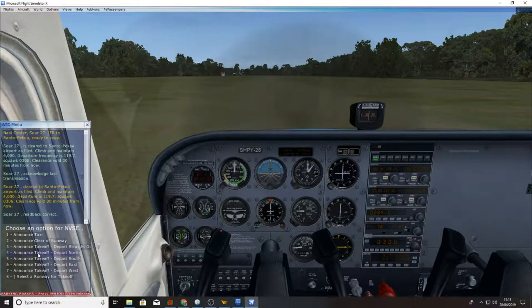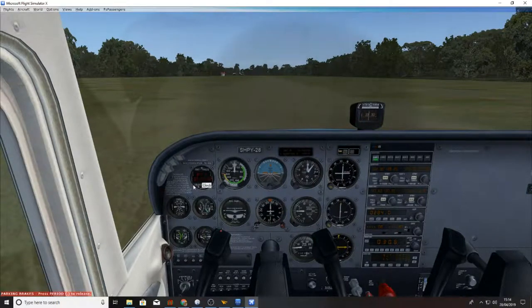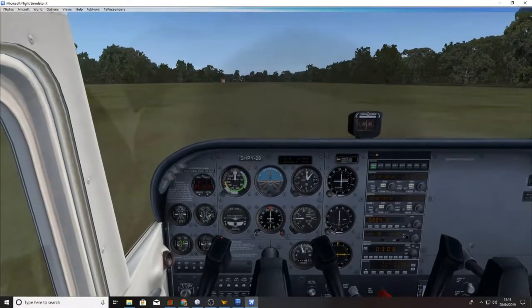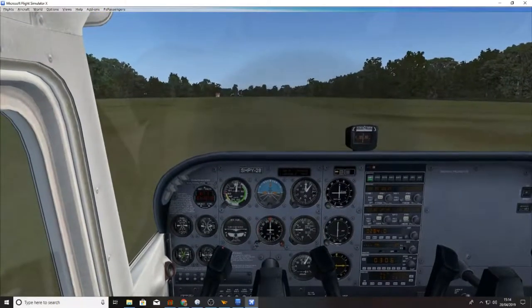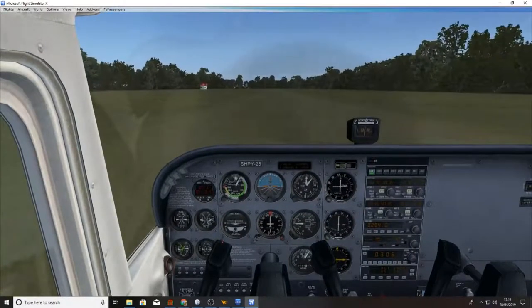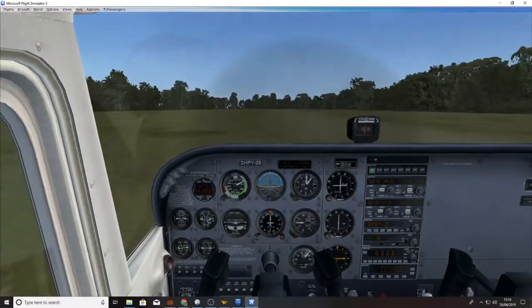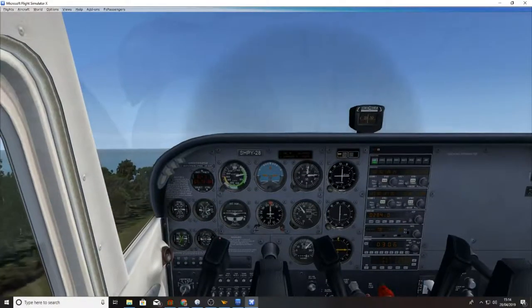We're departing to the north. Traffic: Soar 27 taking off runway 32, departure to the north. Full power — it's going to take us a bit to get up to speed with it being a grass runway. Just climbing so we avoid the trees. Positive climb.